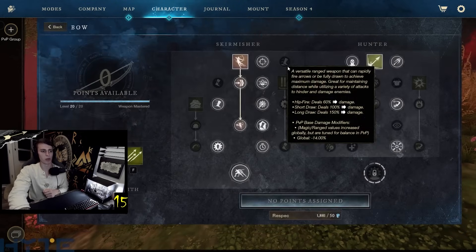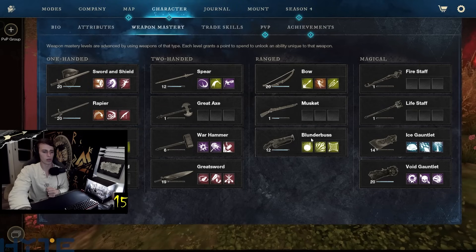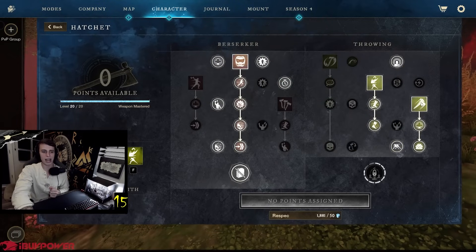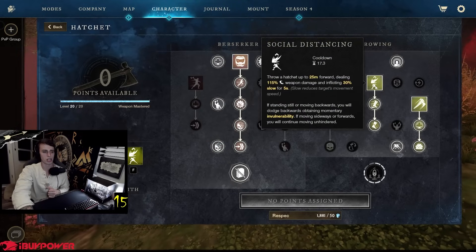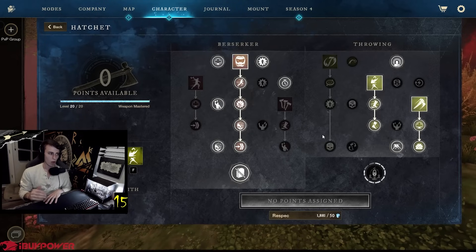For the bow skill trees: all single target damage. We're running the Pet Shot skill tree on the bow with all these passives for stacking damage - make sure you're landing those heavy attack headshots for big multipliers and big damage. For the hatchet I'm just using it as a tool to escape with, and Infected Throw for reduced healing. You could put points into Rend instead. Berserk as a trinket and Defy Death to get out of sticky situations.